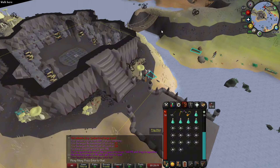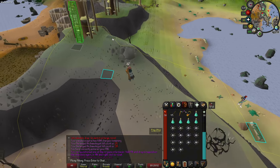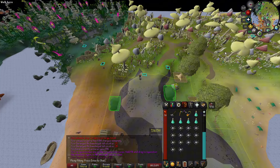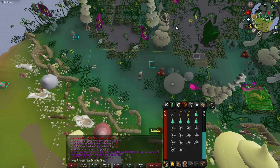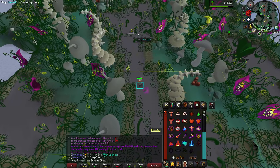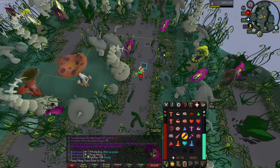You can follow this first path if you've never been there before or have not unlocked the mushroom tree — this is the longer way to go and you'll need an axe and a rake. When an NPC pops up and attacks you, just pray Mage as you continue to run. You will take a slight amount of damage while running there.